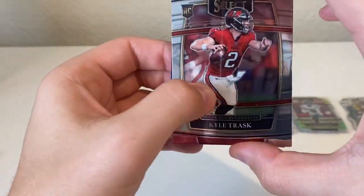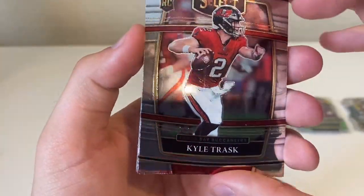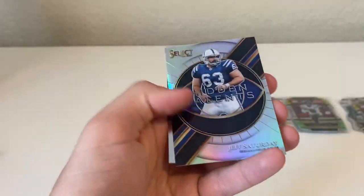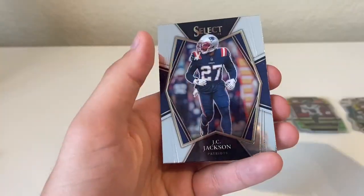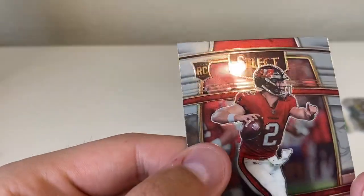Kyle Trask — oh man, look at that line down the middle. That's unfortunate. Derrick Carr, a silver Hidden Talents, Jeff Saturday, and a JC Jackson. Nice — Panini, love it.